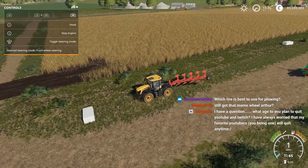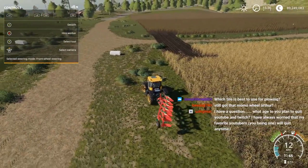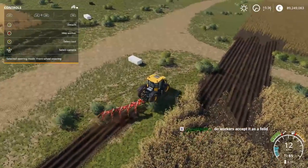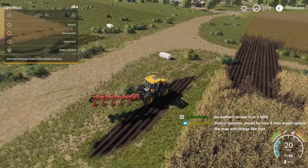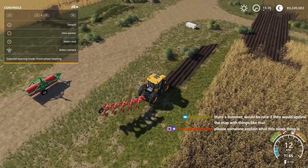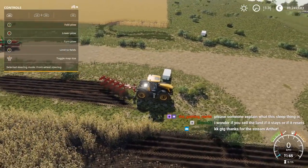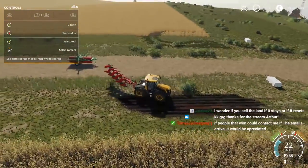We're gonna do the bushes — we'll try plowing the bushes. Do I want to turn off 'create field' though? Let's try it both ways. You can plow the bushes away and then you could replant it. That's a good question — we could also try selling the land and see what happens.